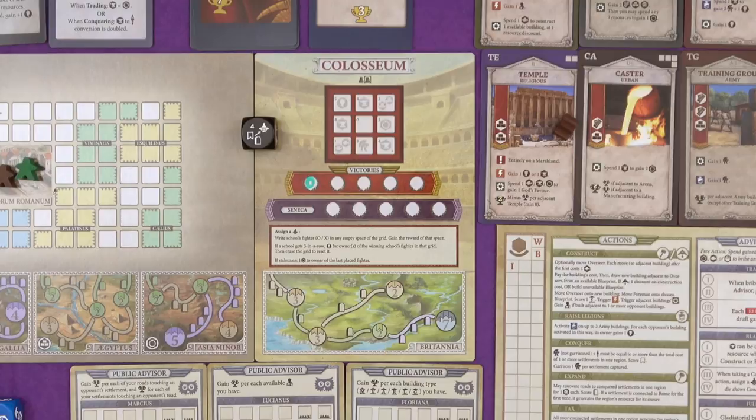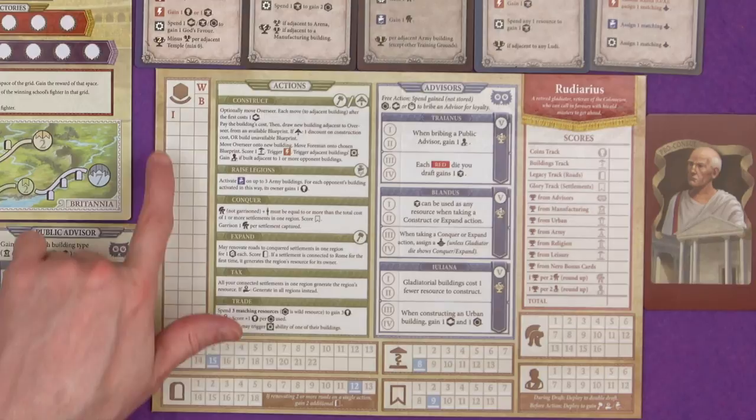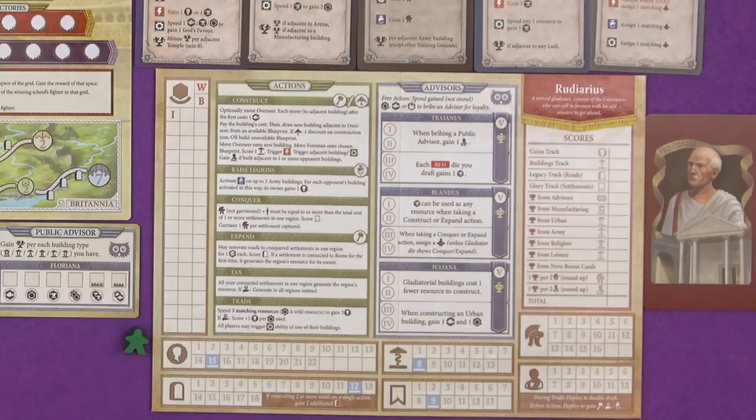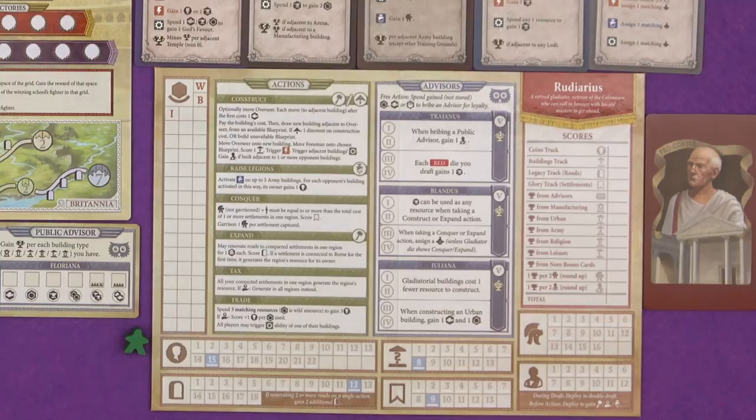There is a brand new player character, Rudiarius, a retired gladiator, veteran of the Coliseum, who can call in favours with his old masters to get ahead. He starts out with an iron as a resource, the new basic resource. You can't gain iron from baskets, by the way - it's still basic, but you just can't. Be too heavy for baskets - iron's heavier than bricks. Rudiarius has his own special advisors with their unique abilities, like reducing the cost of gladiatorial buildings, every red die you draft gets an iron, and then iron could be used as a wild resource when taking construct and expand actions.